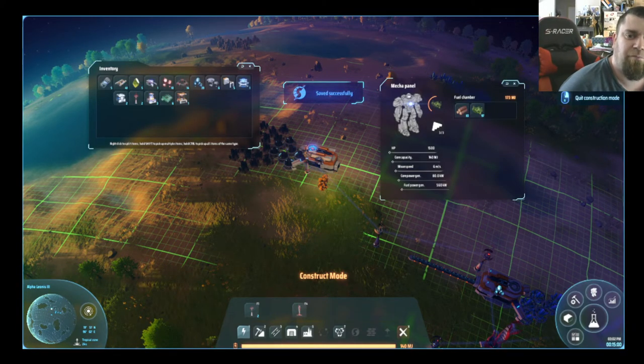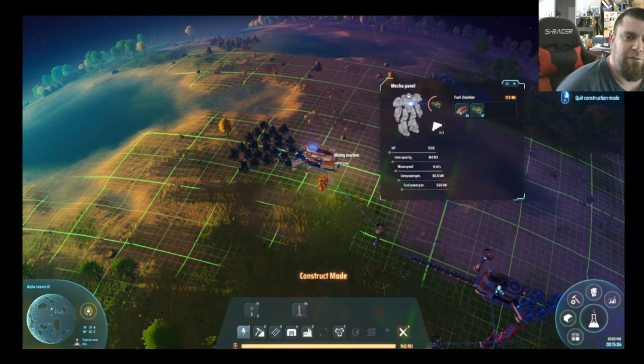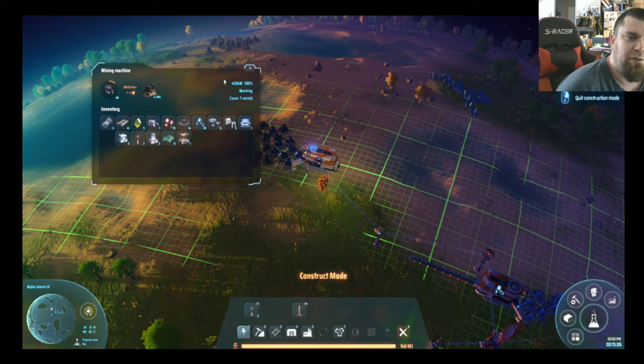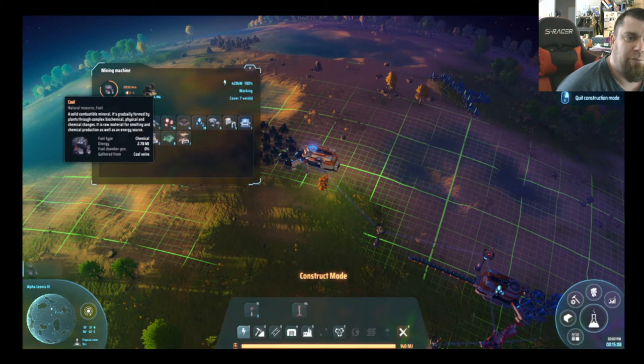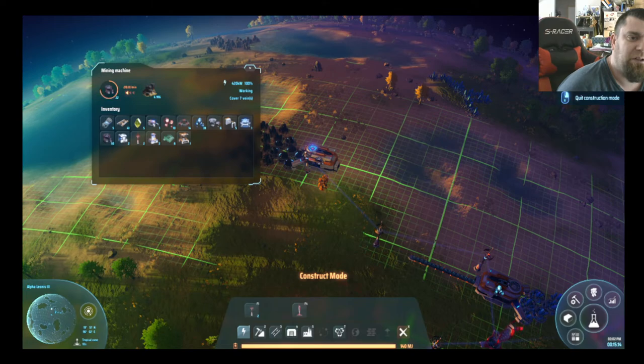As you can see, this makes it really easy to go ahead and reload your mecha. These energy items go into stacks of 100, so we'll put those 100 in here.